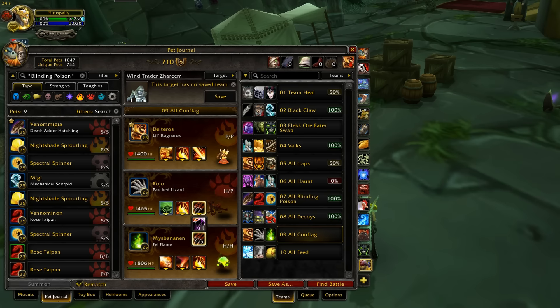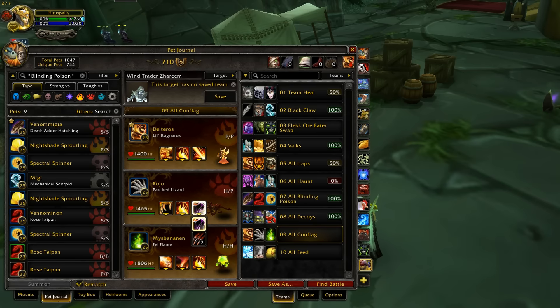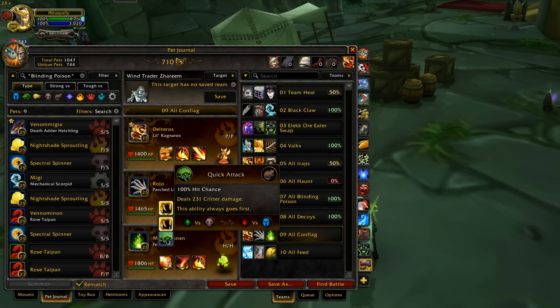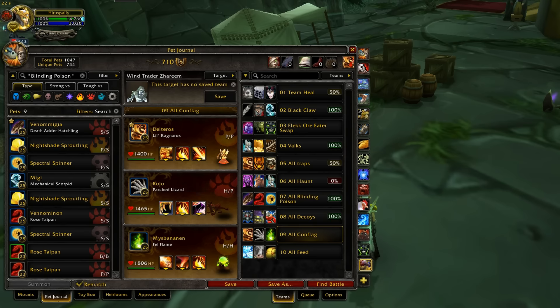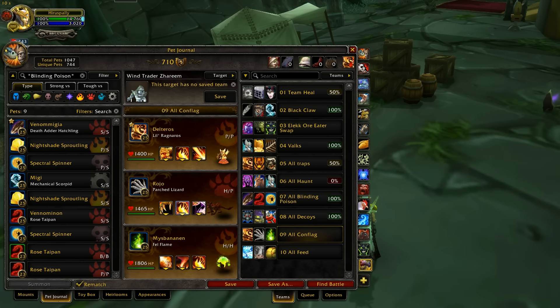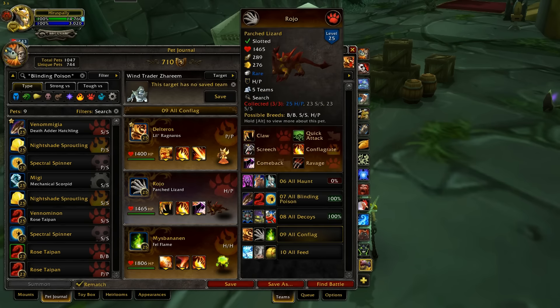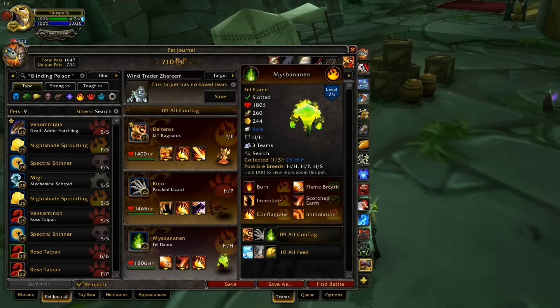I think it would probably be better to just go with Claw and Comeback since Ravage is not a good ability, but it is nice to have a Quick Attack option as well. I went with Quick Attack and Ravage — I probably would have been better off going the other route though, because I did go against a pet where having Quick Attack was a detriment. Comeback would have worked out a little bit better, and it actually hits just as hard.